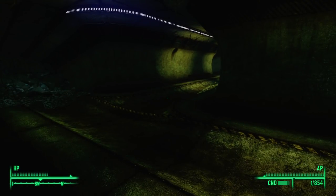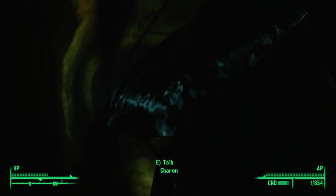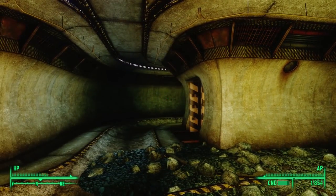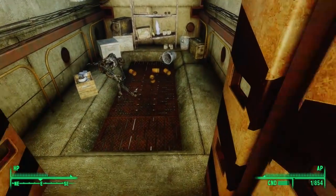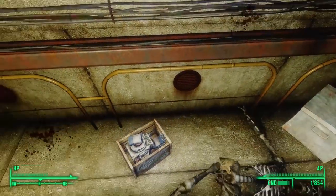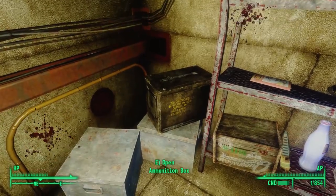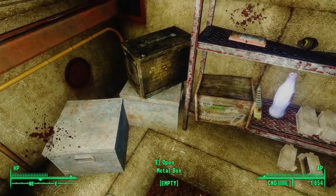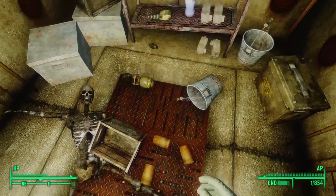Heading west into the utility tunnels, we find what looks like a big loop. Sure enough, the western path circles back. But we've got a storage closet here — already opened. Inside, we find a skeleton, a first aid box on the wall, an ammunition box on top of two other boxes, and at the very bottom, we turn over a wooden box to reveal another cleverly hidden mini-nuke.